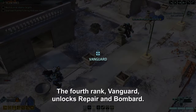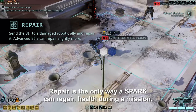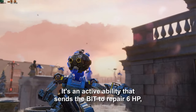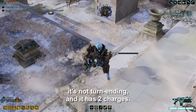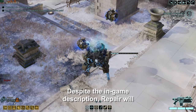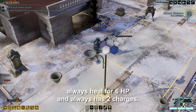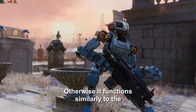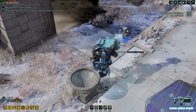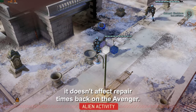The fourth rank, Vanguard, unlocks Repair and Bombard. Repair is the only way a spark can regain health during a mission. It's an active ability that sends the bit to repair 6 HP, it's not turn-ending, and it has two charges. Despite the in-game description, Repair will always heal for 6 HP and always has two charges. Otherwise it functions similarly to the specialist's medical protocol, just for sparks, and it doesn't affect repair times back on the Avenger.